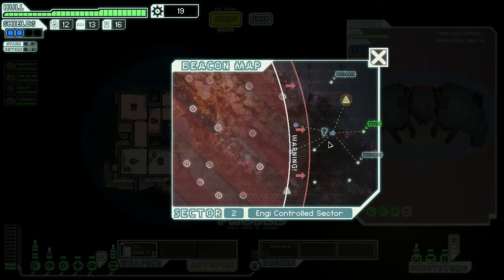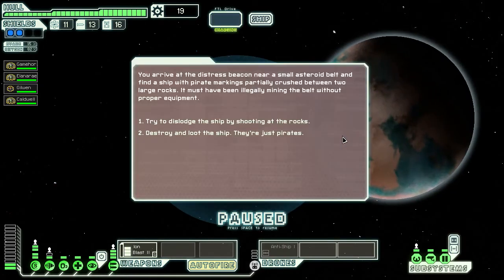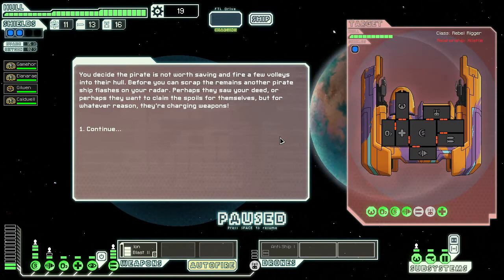We have to leave. There's a distress call here. Asteroids — now let's head to the distress call. You arrive at the distress beacon near a small asteroid belt and find a ship with pirate markings partially crushed between two large rocks. It must have been illegally mining the belt without proper equipment. Well, destroy and loot the ship — they're just pirates. Another pirate ship flashes on your radar — perhaps they saw your deed, or perhaps they want to claim the spoils. For whatever reason, they're charging weapons.